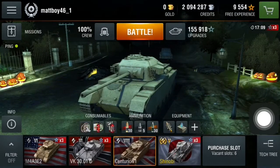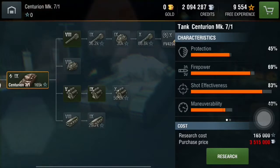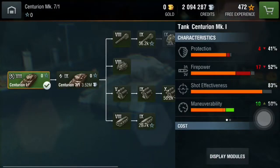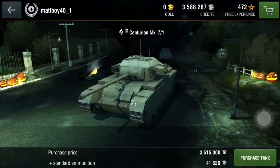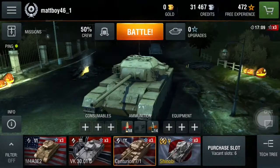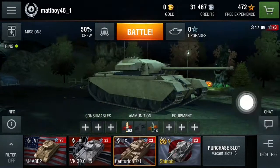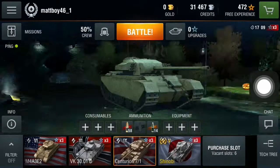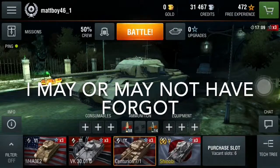This is going to be a long video but you guys finally get to see me buy the Centurion 7/1. Research — can't purchase, have to sell the Centurion. Sell Centurion. Buy. Buy it all. Yes. Train. Go to tank. Woop woop — Centurion 7/1! And oh my god, that two million credits though. Oh god. Well, thanks for watching guys, see you next time. First tier nine tank!